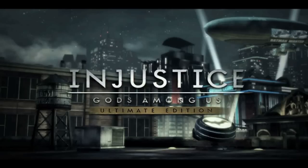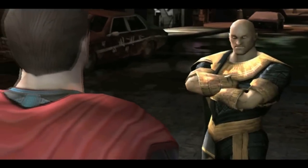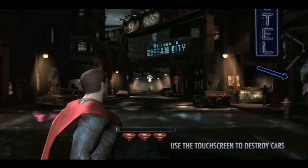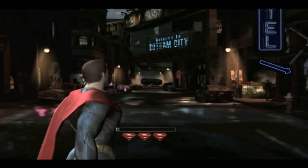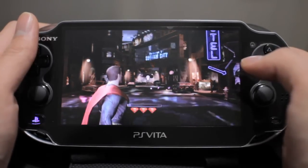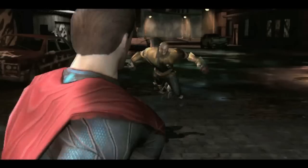Touch controls are kept to a very minimum and so far I've only encountered them in story mode. Every so often you'll be confronted by an enemy who likes to throw objects at you, and in order to avoid the incoming attack you must swipe the screen. These events are okay and fun for like the first five seconds, but you soon realize that no matter if you win or lose, you still end up having to fight the enemy afterwards — so in the end, it's pretty pointless.